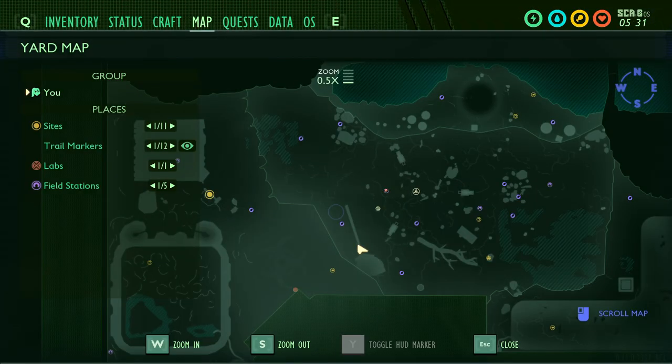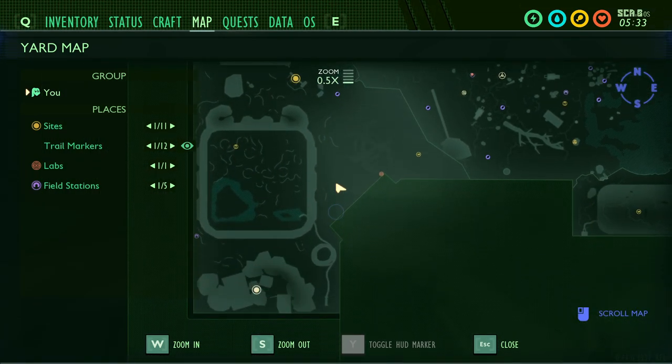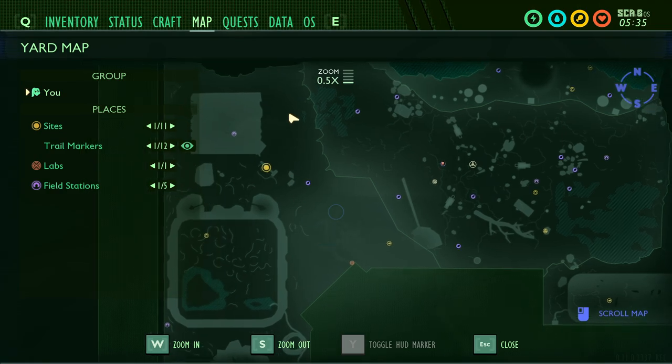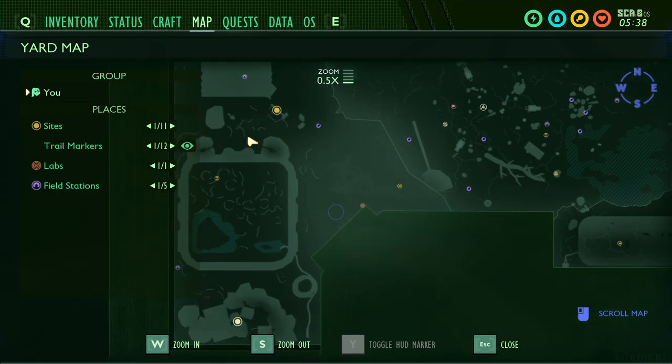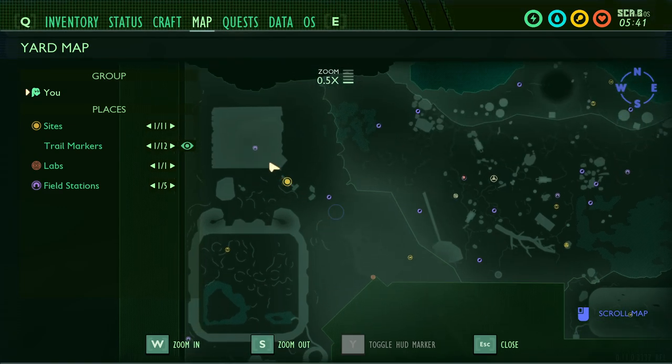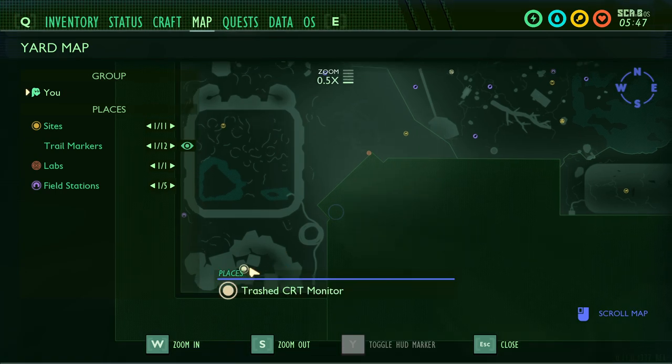The first thing I want to look at before the different items is the map. The western side of the map is now populated. Prior to this update, this entire area was not really showing up on the map. There was just a square for the picnic table. So this is the picnic table, this is the sandbox, and this is the trash area. The picnic table has a bunch of stuff on it, and the sandbox is fully populated now.